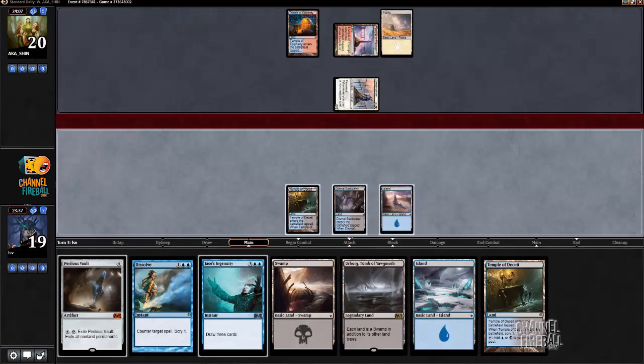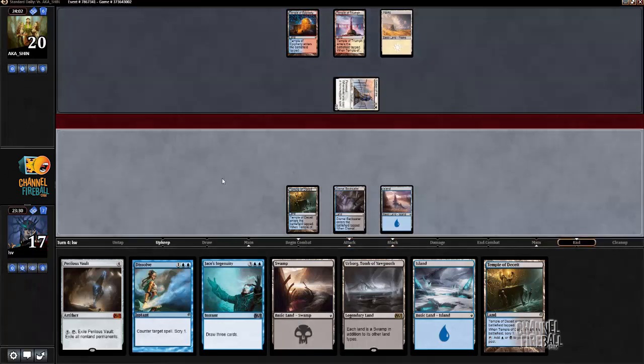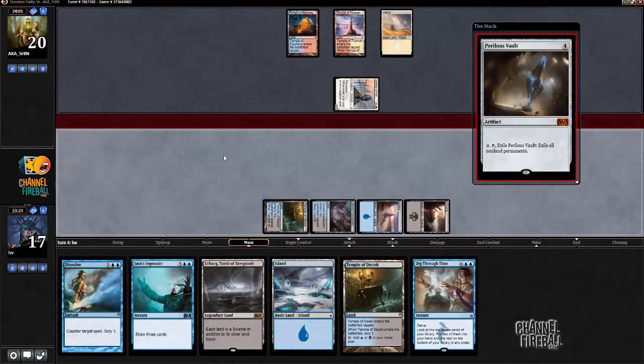Playing against what looks like either Jeskai, but the Jeskai decks more often feature tokens than anything else these days. Wouldn't be surprised if there were some tokens. I'm just gonna play Perilous Vault here. I feel like it's better to just play Perilous Vault than it is to keep up Dissolve.